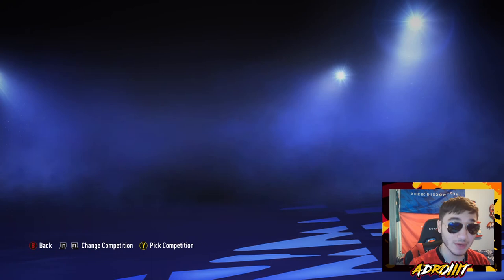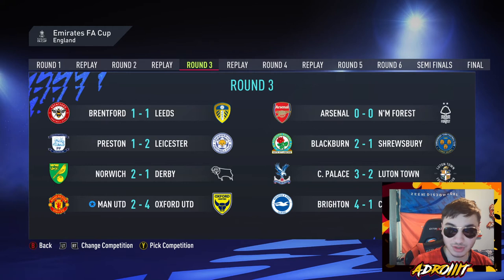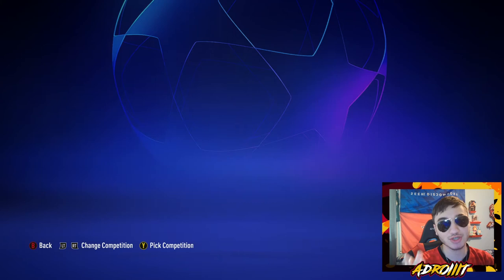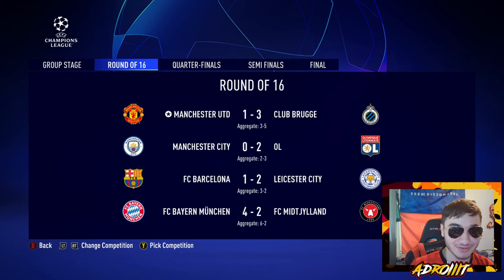FA Cup this time — we lost to Oxford 4-2 in the round of 16 again. We always do terrible in the FA Cup for some reason. The Carabao Cup — we didn't reach the final this time; Ipswich beat us in the semi-finals on penalties. Champions League — yes, we did make it but lost to Club Brugge 3-1, 5-3 on aggregate. No trophies for Mason Greenwood this year.